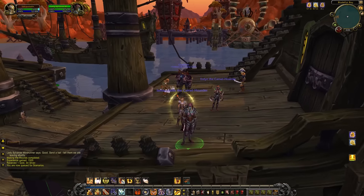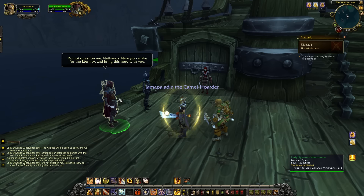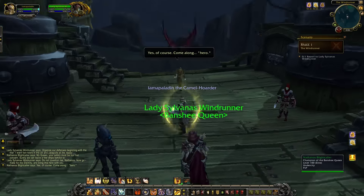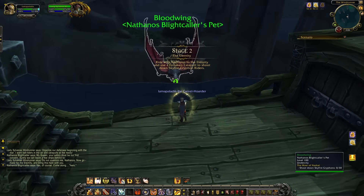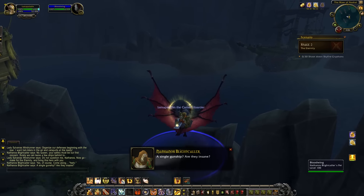You complete the quest and queue for the scenario. Upon entering the scenario, you find yourself amongst the entire Forsaken fleet upon Sylvanas' personal battleship. She tells you that the Alliance have attacked with their giant Skyfire skyship in the air and that you need to repel them. So you jump on a bat which will take you over to another ship.